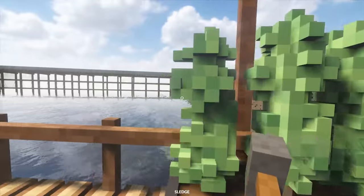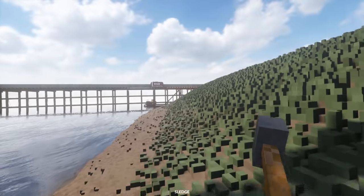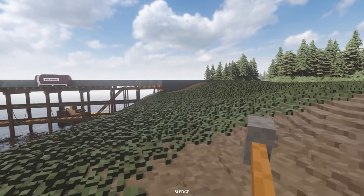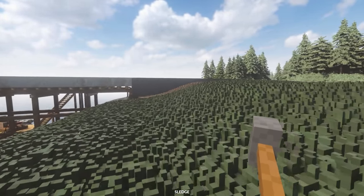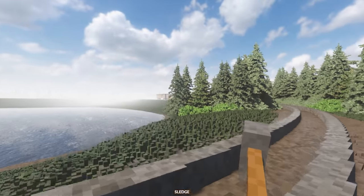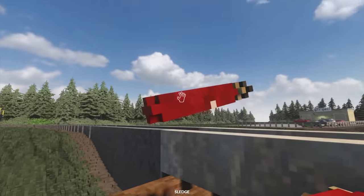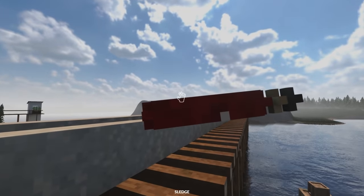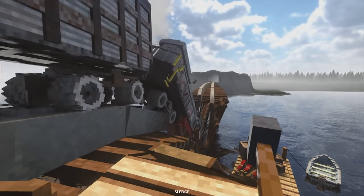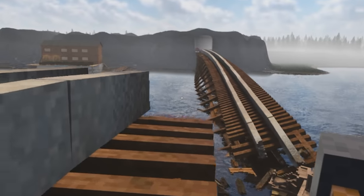This right here is Arson Bridge, and there should be a train making its way over right now. My job is to stop that train, and I'm going to make it more challenging by not using any weapons. Here comes the train — all we have to do is pick up this explosive and shove it into the other explosive. There we go, and down goes the train! That was actually very easy, but look how cool that bridge looks.